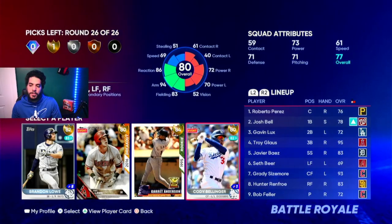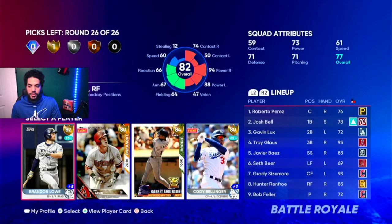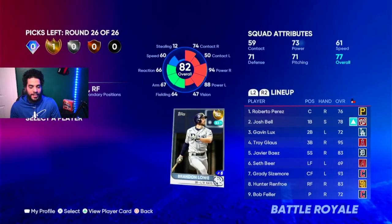This last pick is pretty much preference. You can go with Bellinger for the defense or just utility. A lot of people like to go with utility. I just like to go with power — that's the common trend.